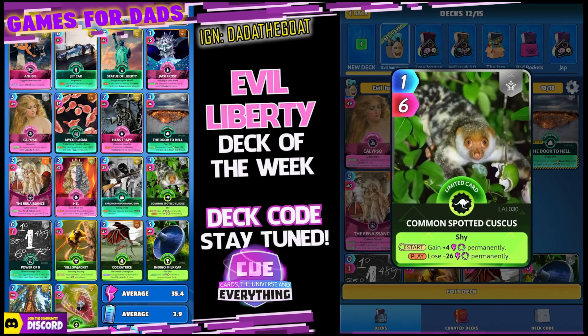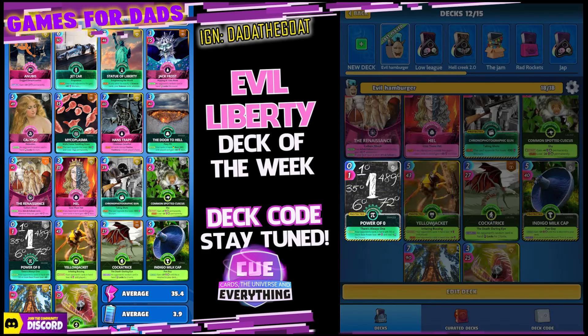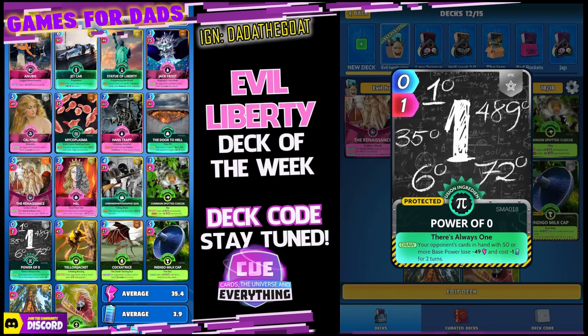No surprise, we've got two cards to try and lock up — the one we'd prefer to lock up is the Common Spotted Couscous. On the start, gain plus four power permanently, and on the play lose 26 power permanently — that's one we will try and lock up. Next card, the Power of Zero — I put this one in and I do quite like it this week, it's working up really well. On the draw your opponent's cards in hand with 50 or more base power lose minus 49 and cost minus one energy for two turns.